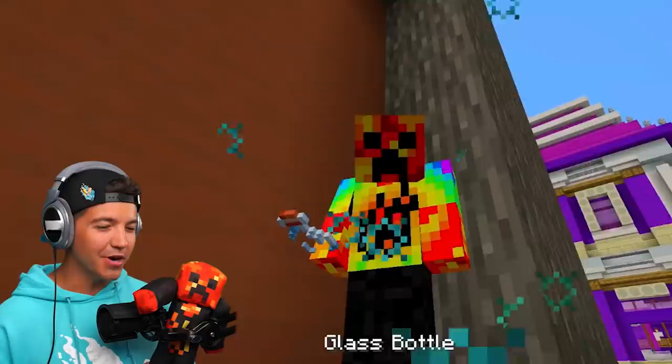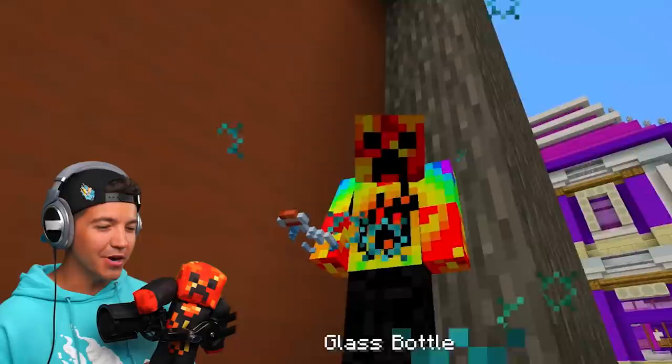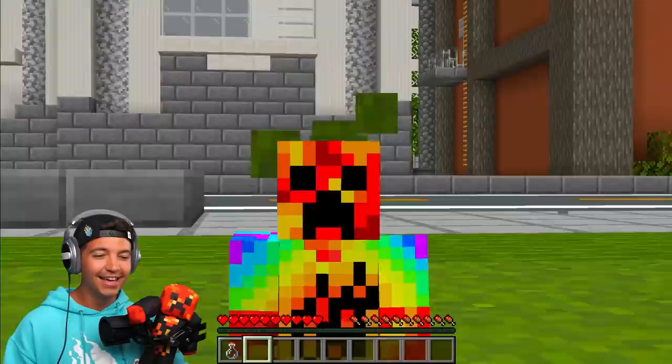This right here, ladies and gentlemen, is a shrinking potion. There are these vents on the right-hand side of her house that you can only fit in if you are literally this tiny and absolutely adorable.